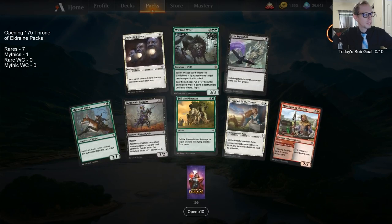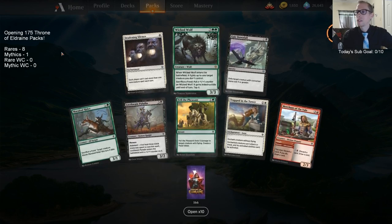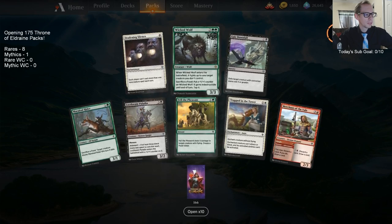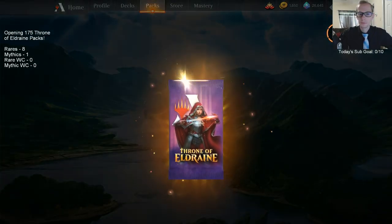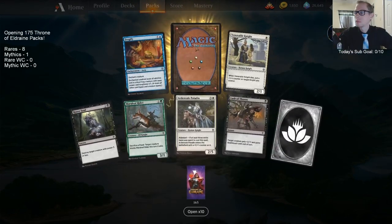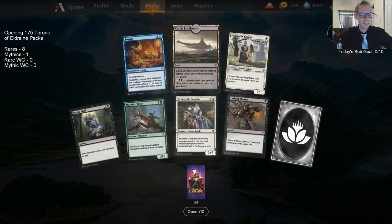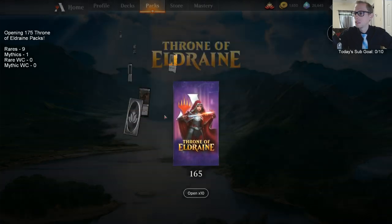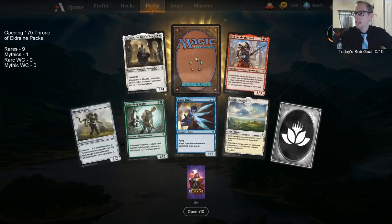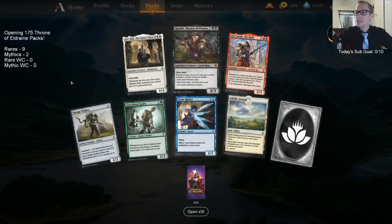The Wicked Wolf — when we were building decks on stream yesterday a lot of you were really high on Wicked Wolf. Castle Locthwain — our first land, one of the best castles. Where are these mythics? There they are — Rankle, the Prankster, coming in! I'm excited to play some Rankle, I think that card is real good.